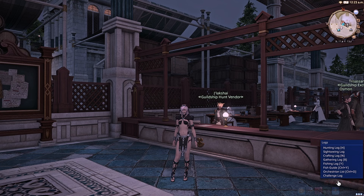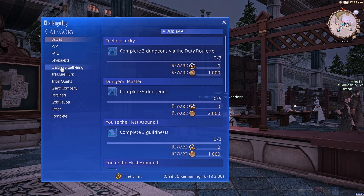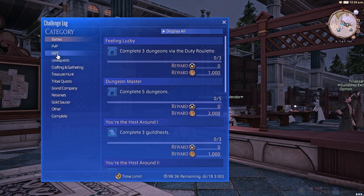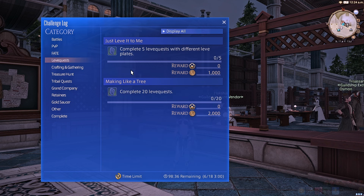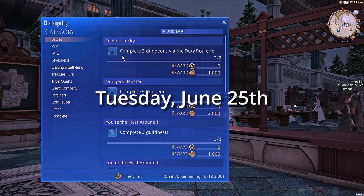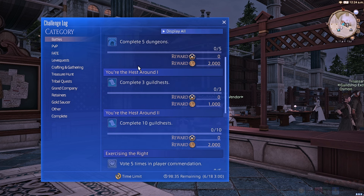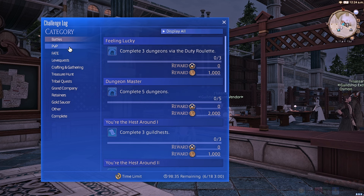Another thing you can prep ahead of time is your challenge log. Any of these that give actual EXP — so not PVP ones, but things like battles, fates, and leve quests — you can do ahead of time. Dawn Trail drops on June 28th, which is a Friday, so you can basically start on Tuesday. But be careful — if it says complete three dungeons and complete five dungeons, you can only do like two dungeons. So be careful not to overdo it, but you can prepare some of these ahead of time and finish them off once Dawn Trail drops.